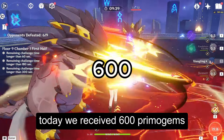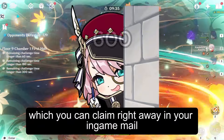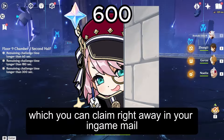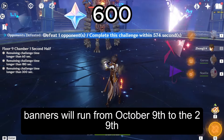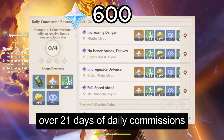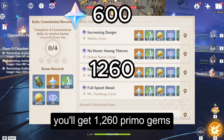Today we received 600 Primogems as server maintenance compensation, which you can claim right away in your in-game mail. The Xylonen and Chiori banners will run from October 9th to the 29th. Over 21 days of daily commissions, you'll get 1,260 Primogems.